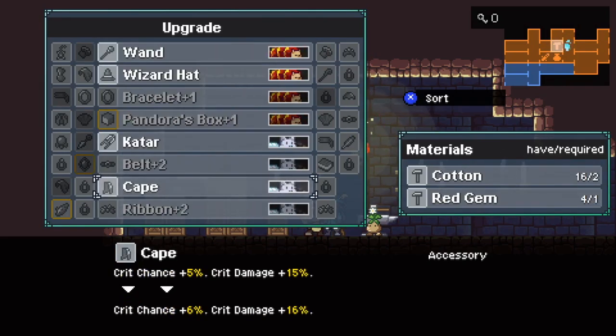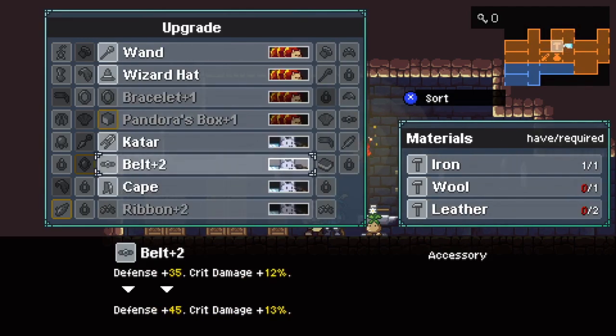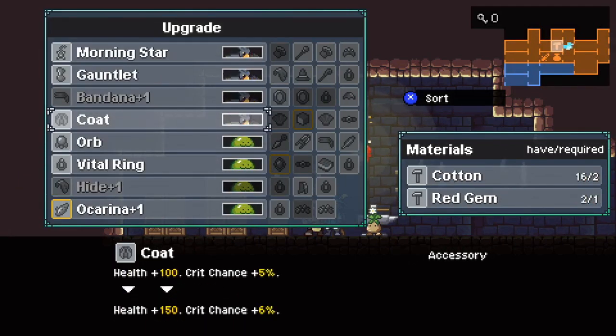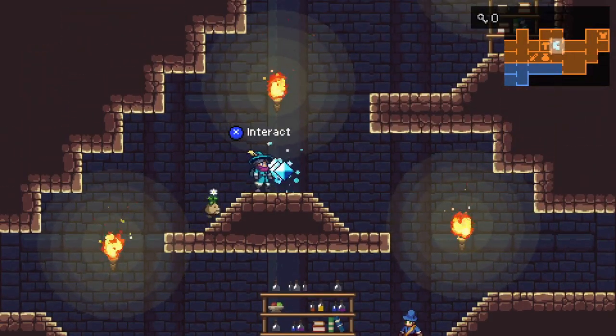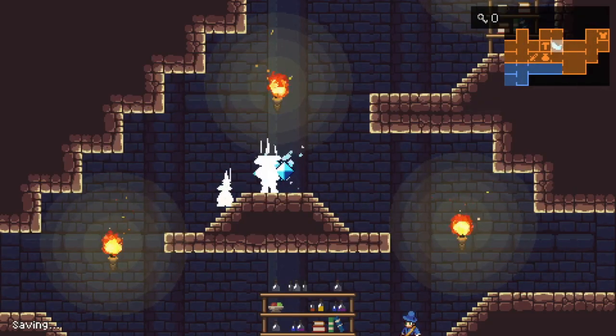Let's see. I don't have any unique equipment to upgrade, but I guess I could do a little bit of upgrading normal equipment. I'll upgrade the impact ring, a coat, and a wand. Seems fine enough for me. Just wanted to take a really quick detour, and you might want to as well.